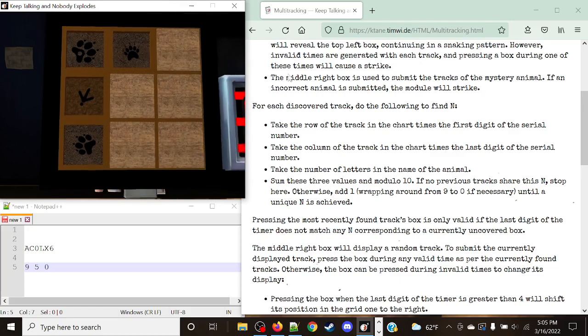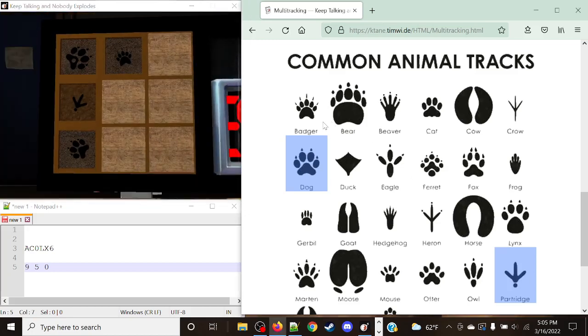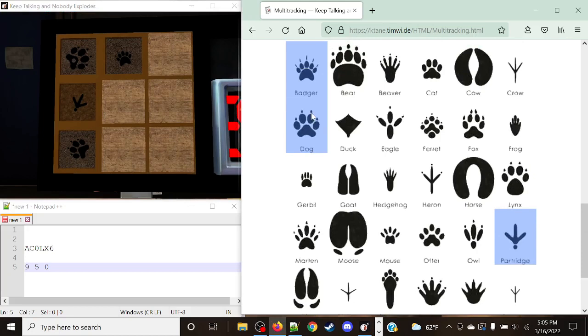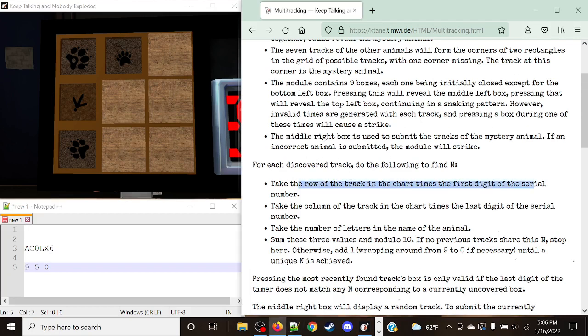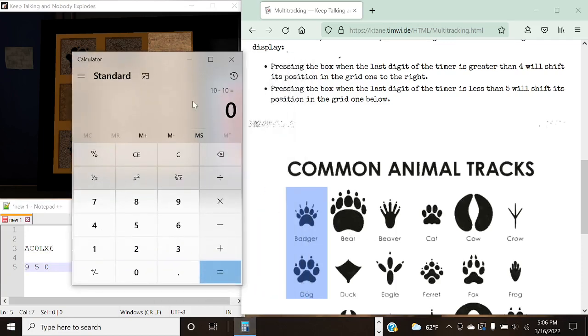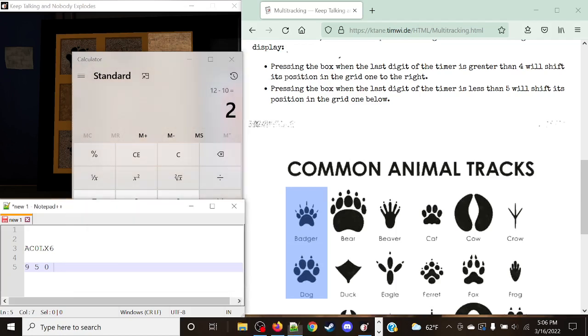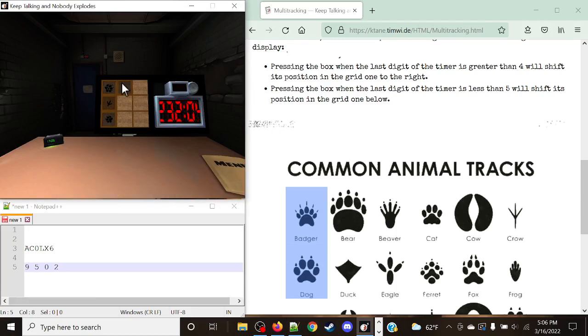And then the status light will appear up in the top right once the module is done. Now this one is a little bit of a smaller one, but it has quite large claws — which corresponds to the badger. Badger is currently in the first row in the first column. Zero is the first row of the track multiplied by the first digit zero, giving zero. We take the column — it is in column one — which is going to be adding six. So we do six plus the amount of characters in badger: six plus six is twelve. Modulo by 10 gives us two. Everything has been unique so far, which is pretty good.